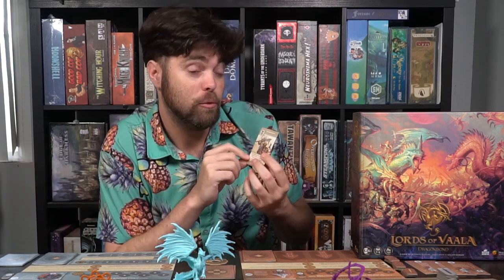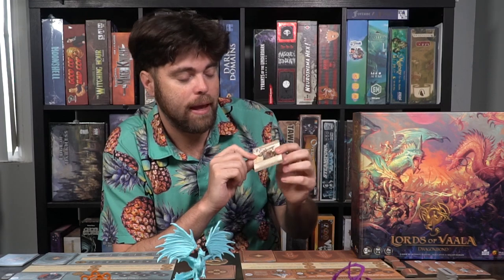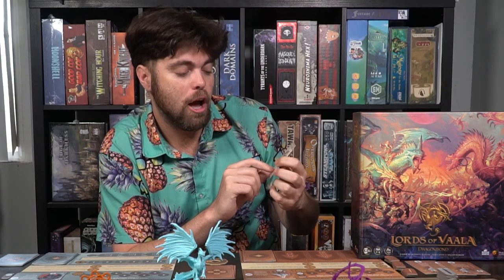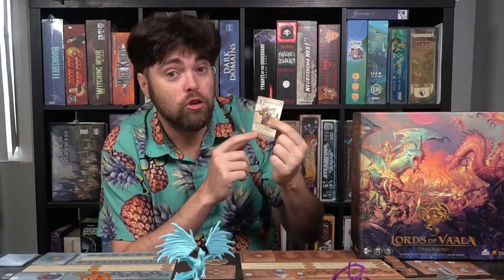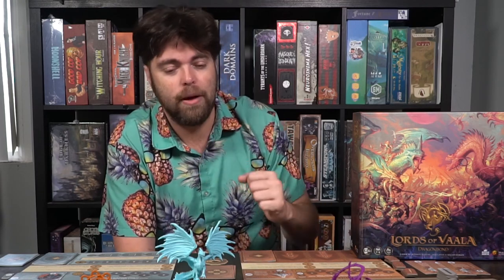The cool thing about characters is you can utilize these upgrade cards. As long as you meet the requirements — meaning you own their specific homeland and have a space available — you place these guys down and get to do whatever they say. Some of them say: when this guy is wounded during combat, roll a die and apply any hits to the enemy, giving him a counterattack. You can upgrade all units of a specific type to do this ability — that's the horsemen. Or maybe it's a swordsman that says as long as there are only swordsmen here, dragons cannot fight in this region. It protects certain areas from certain types of players based on what locations you have and if you have the upgrades.